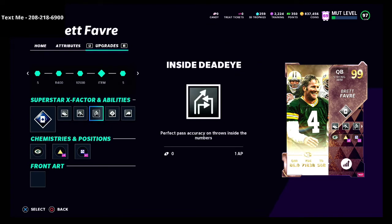The ability I really wanted to talk about today is the inside dead eye ability and the sideline dead eye ability as a stack. Inside dead eye simply says: perfect pass accuracy on throws inside the numbers. Now I can't fully prove this right now, but inside dead eye will actually apply to throws that aren't strictly inside the numbers, as long as you're throwing from inside the numbers. In my opinion, this thing will still activate and light up.